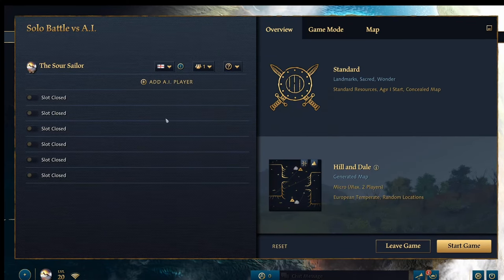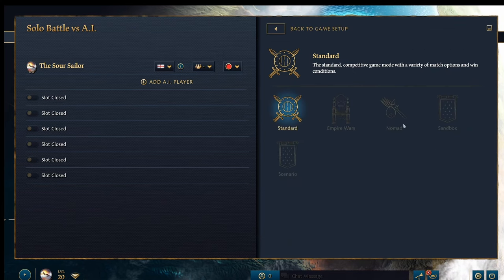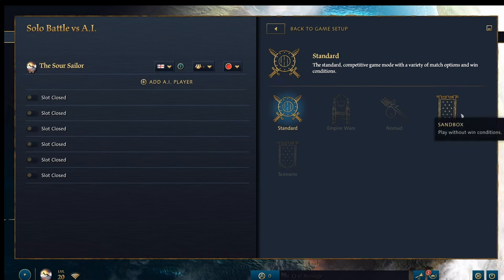So we've picked the English. First of all we can pick a team — we don't need one — and we can also pick a color. I'm going to click red because the English are red. The overview gives us details about the selected options. We've got different modes: Standard, Empire Wars, Nomad, Sandbox, and Scenario. Standard is what you would play ranked online. Empire Wars is a bit more advanced where most of the early setup is already done for you. Nomad is further behind standard — you need to build your own Town Center.